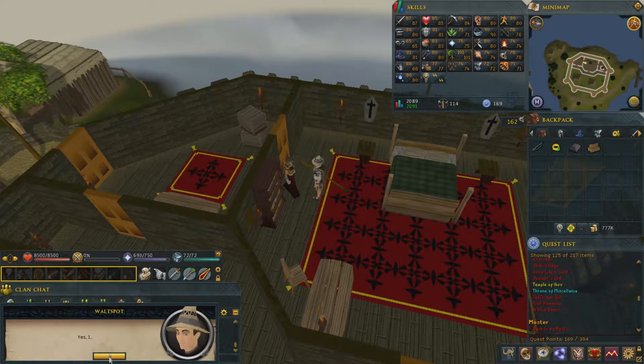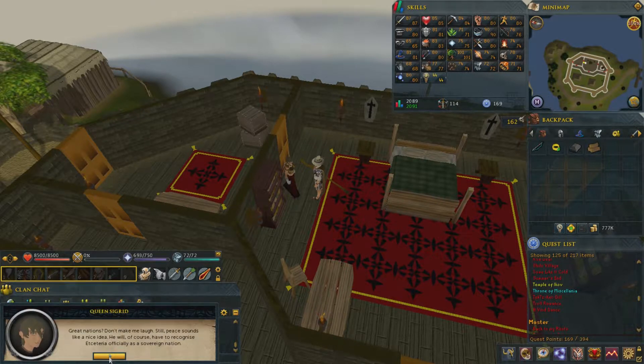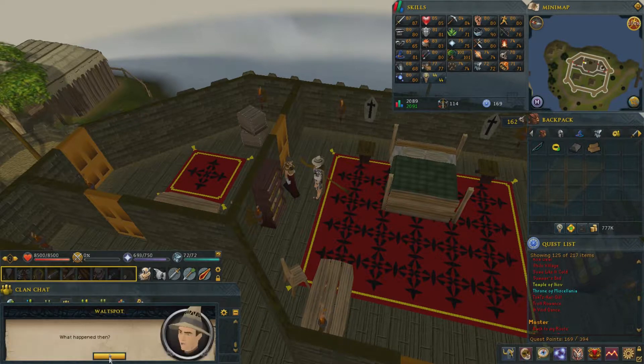Go back outside the kingdom and go to the north shore where the mining area and the anvil is. In the house by the mining area there should be a guy named Derek. Tell him you have a strange request and that you need a giant nib. He will request one Iron Bar to make it. With the giant nib, use the logs in your inventory on it — there are evergreens nearby if you forgot your logs. Using them together will create a giant pen. Go back and talk to King Vargas, and he will sign the treaty. Now you have peace between the two kingdoms.